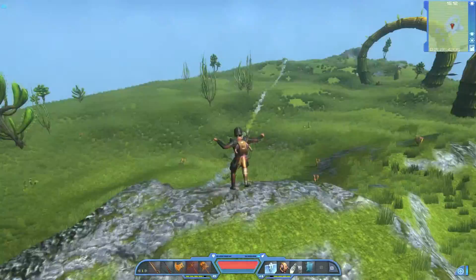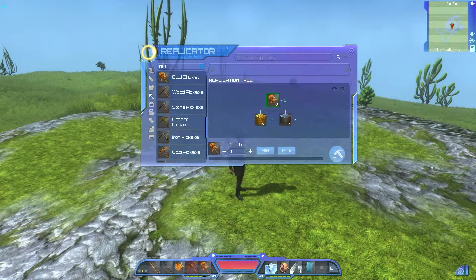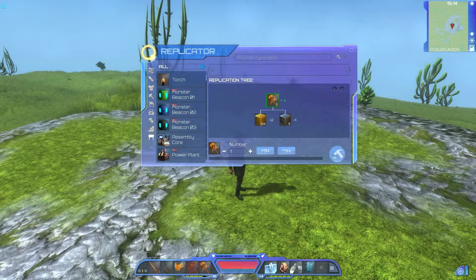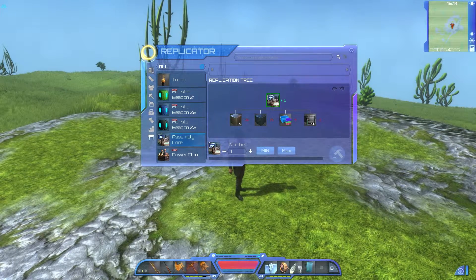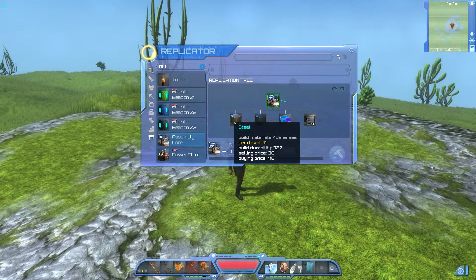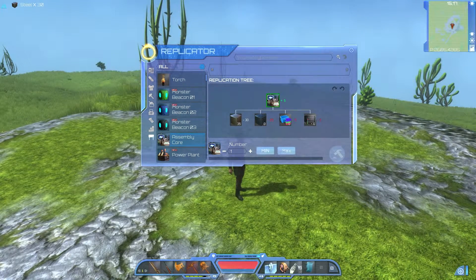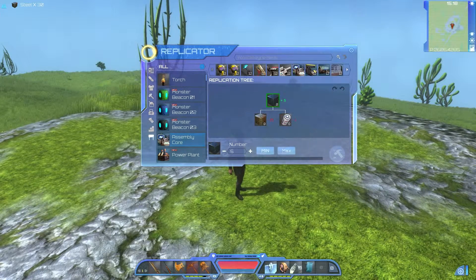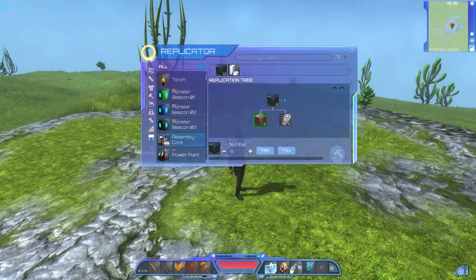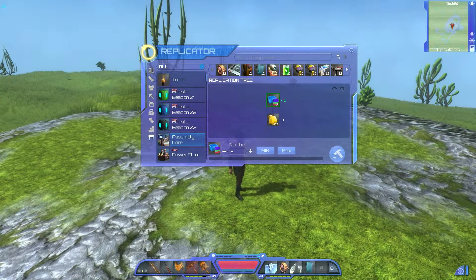Not sure exactly what I want, but we'll figure it out. The assembly core is what I need for the main component of my colony. So we need 30 steel. I need to go get some glass — I don't have any sand or fuel.